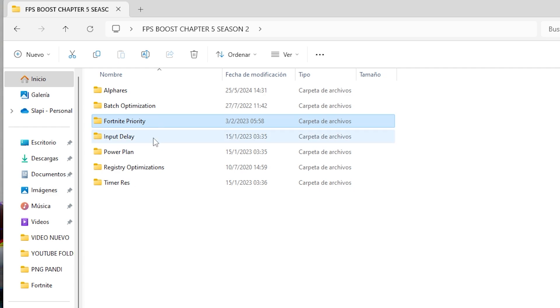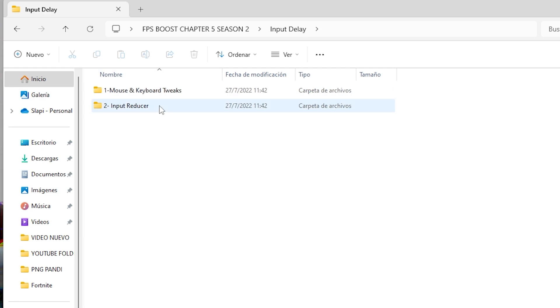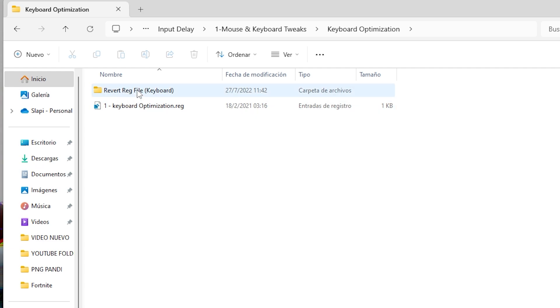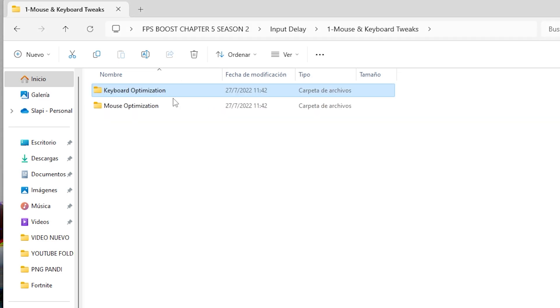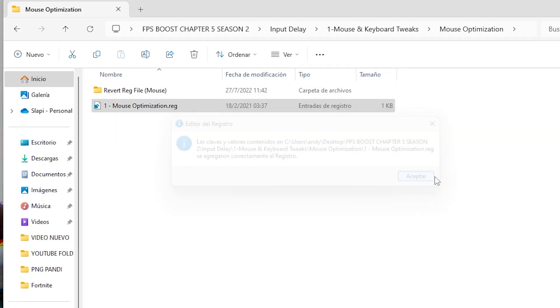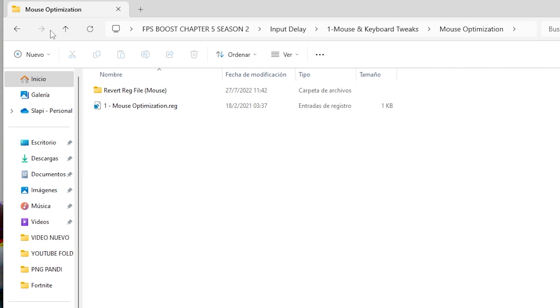Remember, if you don't like this option, you can go ahead and use Fortnite Normal Priority to revert it back to normal. If this affects your PC's overall performance while using other programs during Fortnite, just switch back. Now let's go to input delay — click on keyboard optimization, click Yes, and accept. Then do the same for mouse optimization, click Yes and accept. That's it.